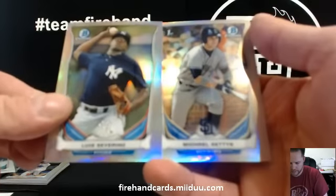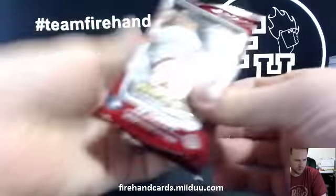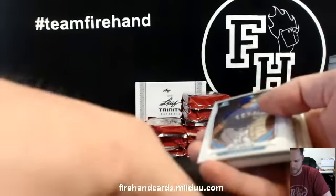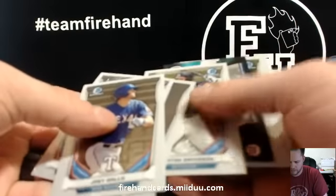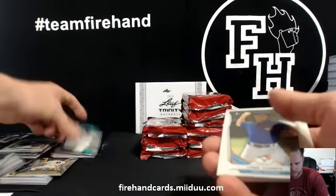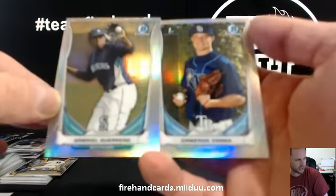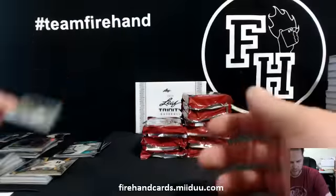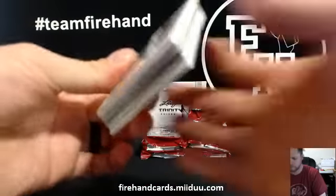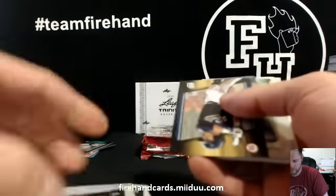Refractors — Severino and Geddes, Yankees and Padres. Tyler Beattie Mini — Giants, Mariners insert card. Refractors — keep forgetting about the Refractors. Guerrero and Varga, Mariners and Rays.